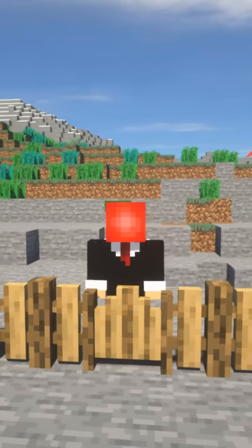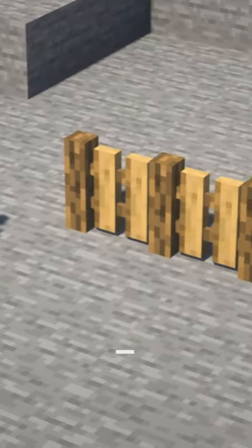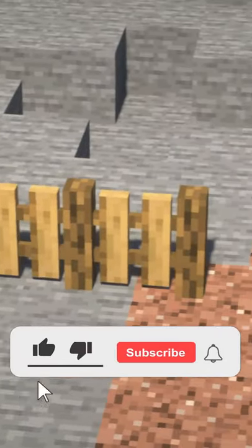Hello and welcome back to Mods in 60. Today's mod is the Macaw's Fences and Walls mod. This mod adds many new types of fences and gates, which can allow you to further customize your world.